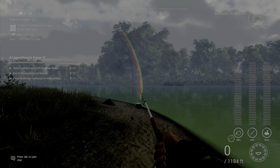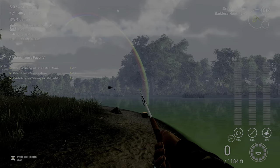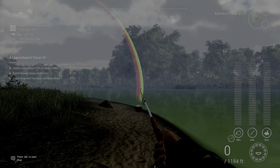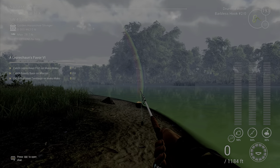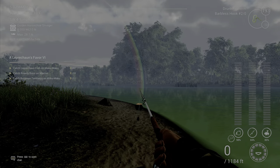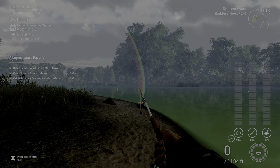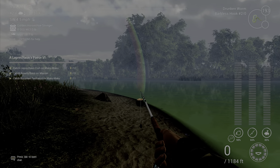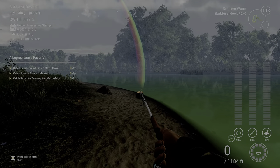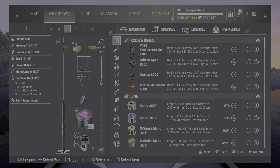Another way to get them is these pots — you can see rainbows above them. They are at pretty much every location. If I remember, down in the pinned comments I will put the playlist to the locations for all these gold pots and silver pots.